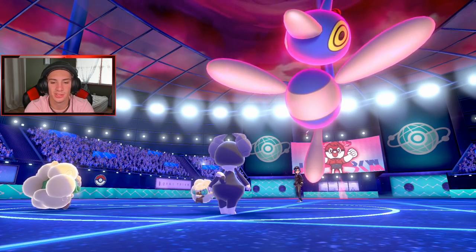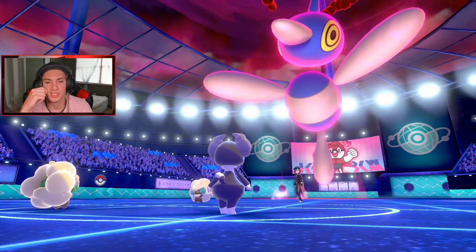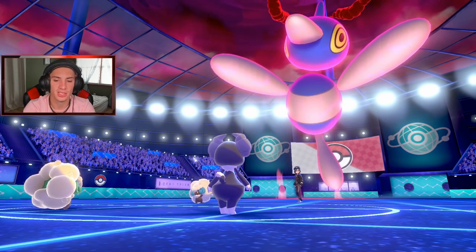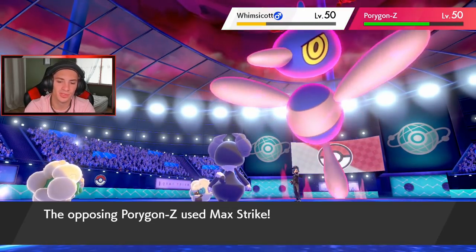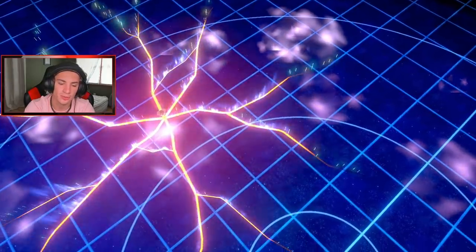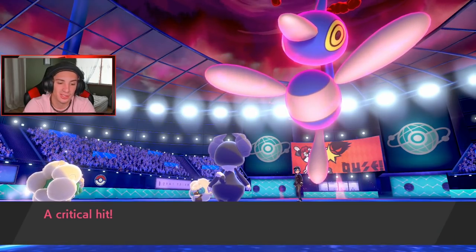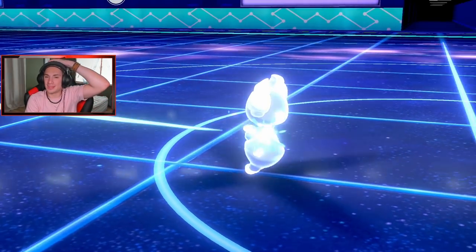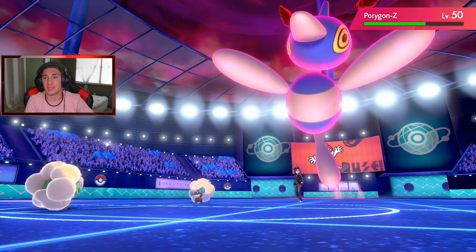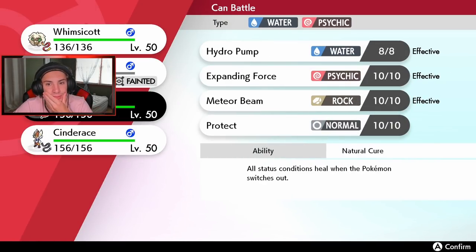We do get off our Tailwind — beautiful! This is just beautiful. He's going for a Tailwind of his own. My Indeedee outspeeds and gets that Expanding Force off — beautiful damage! Max Strike comes out, goes after Whimsicott on the sash, and then he gets a crit! That thing is just an absolute monster. I need to get out Cinderace — Dynamax Cinderace or maybe go Starmie.